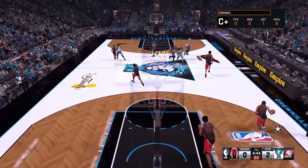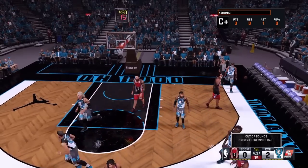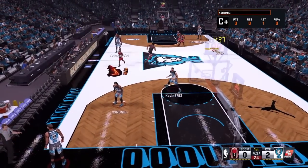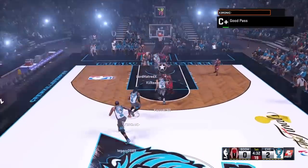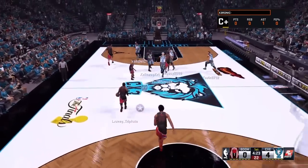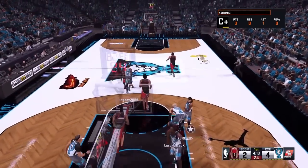So some tips for Pro-Am. Pro-Am isn't the same as Park at all. You're going to have to find a Pro-Am jumper. You'll have to find your swag when it comes to moving around. The speed is lower — it's on 50 and it's simulation. That means if you go play a regular play now match, that is how Pro-Am feels. There's no more super speedy play. You really can't dribble cheese at all in Pro-Am.